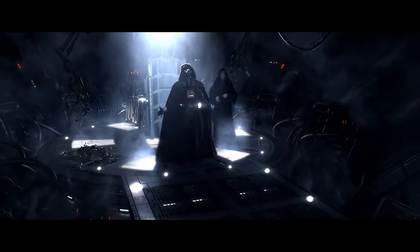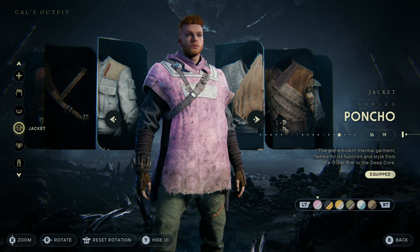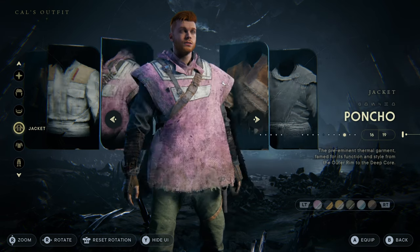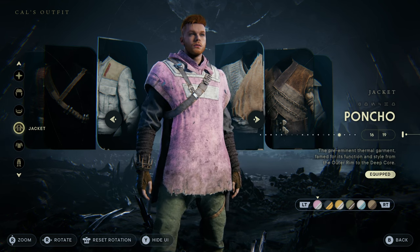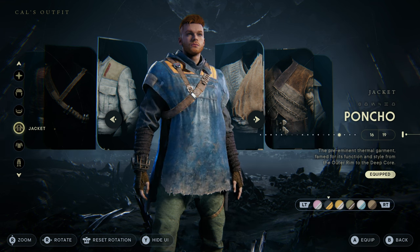In the first game Fallen Order, your only clothing option was to wear a poncho. So a lot of fans requested it be in the sequel. Now that we've found it, once you put it on your character you can see that Cal gets very happy — and this does not happen with any other piece of clothing from what I can tell. So that is a very nice little detail.